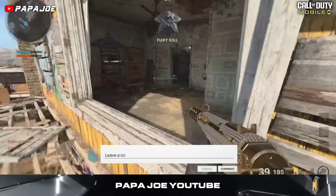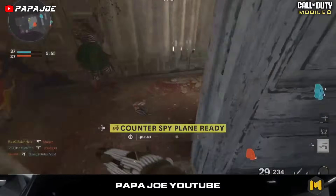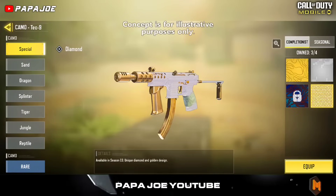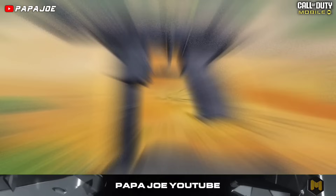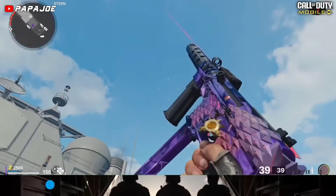The Tech 9 impresses with improved precision and minimal recoil. The semi-automatic SMG has a high damage output at a moderate range, a very good iron sight, and a magazine capacity of 32 rounds. With a total of 120 completed multiplayer matches in which you have to achieve 10 kills each, it will definitely be a relaxed grind to unlock the diamond camo for the Tech 9.